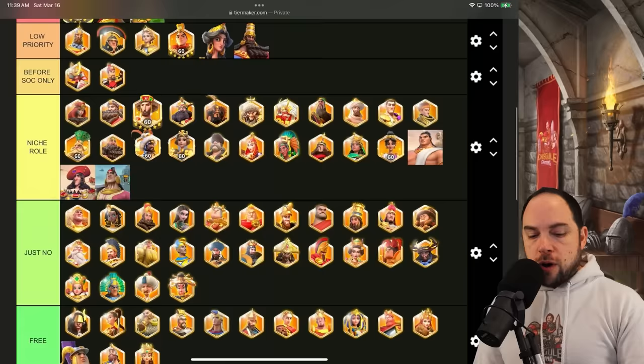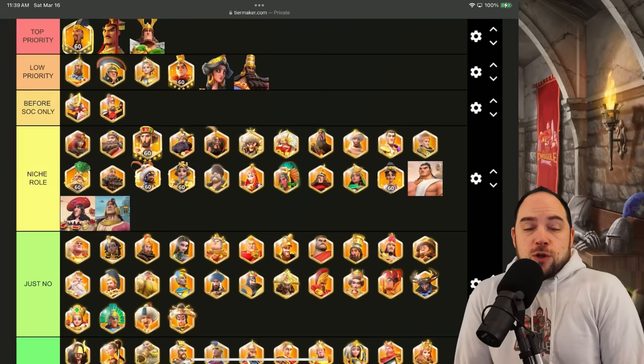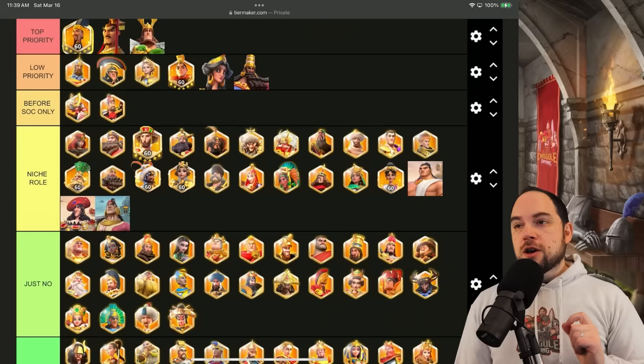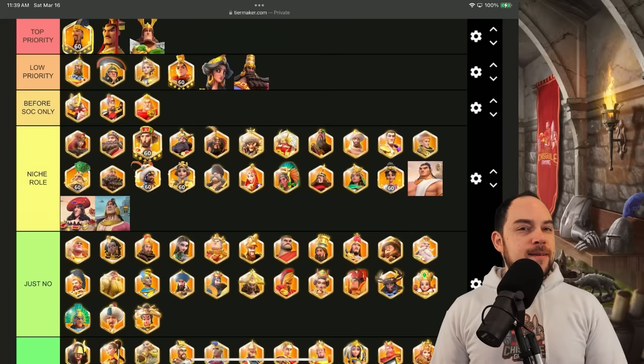The most exciting changes come from my experience battling 1960 and 1093. On my main account I used Liucha with Sargon — it did great. On my restart account I used Liucha and Alexander the Great, and that also did shockingly well. So for the first time in as long as I can remember, I am promoting a commander up from 'just no,' and we're going to drop it into the 'before SoC only' category. Alexander the Great is back on the menu, baby.